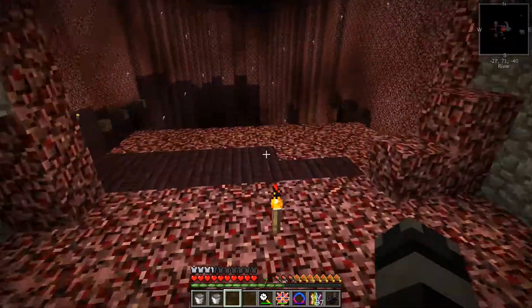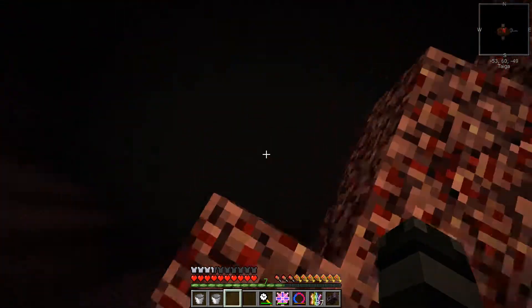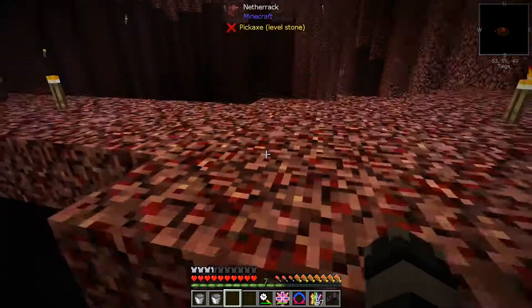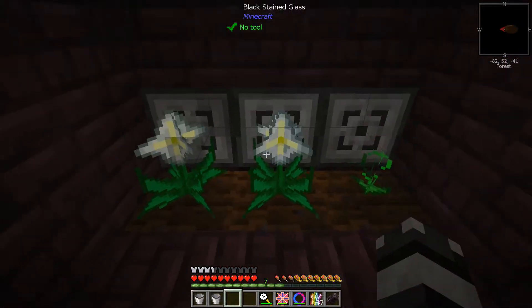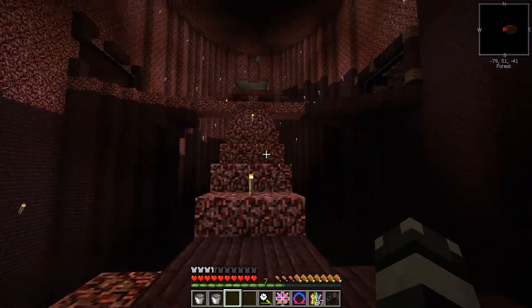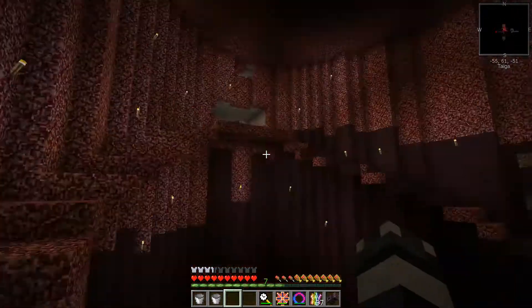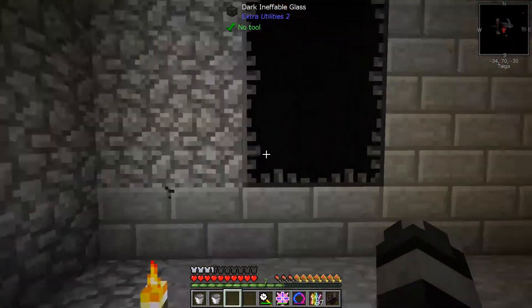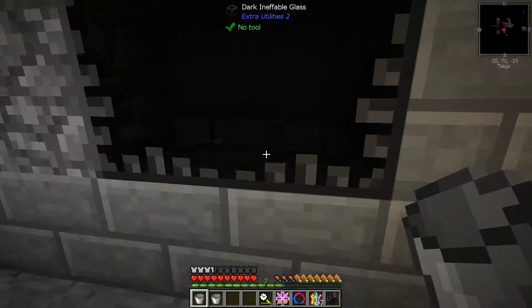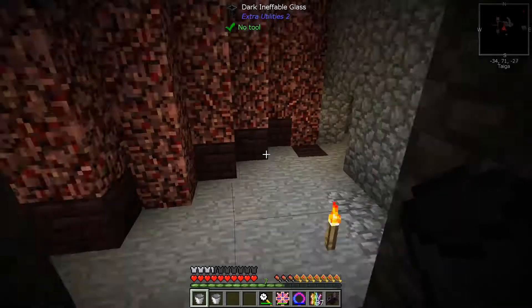This way goes into the hell biome. I started decorating this off-camera and I don't think anybody's seen it yet — I did a smoke effect going down to the bottom, with pillars going up. This is where we made our nether star farm, which just makes nether stars for us and does its job pretty well. This is our passive mob farm, and back here is our selective mob farm where we can pick and choose — when you click it, it sends a pulse using the mob imprisonment tool.